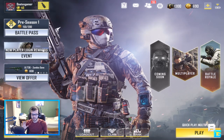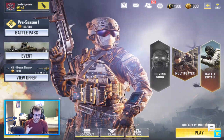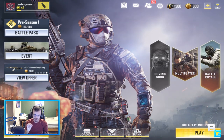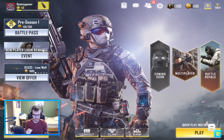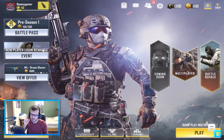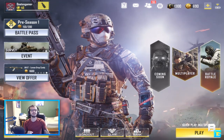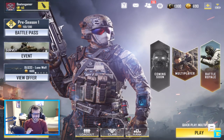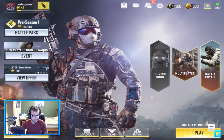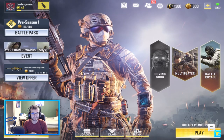Number six is weapon balances. The MSMC got a tad bit better in terms of recoil type, but it's still crazy and hard to control. The PDW — I feel like the accuracy with hip fire got worse. But the one thing I know for sure they buffed is the BY15 shotgun. It used to be actual garbage, but now it's probably the best shotgun — it's a one-shot kill on most ranges and the range is pretty crazy. It's an overall great shotgun.